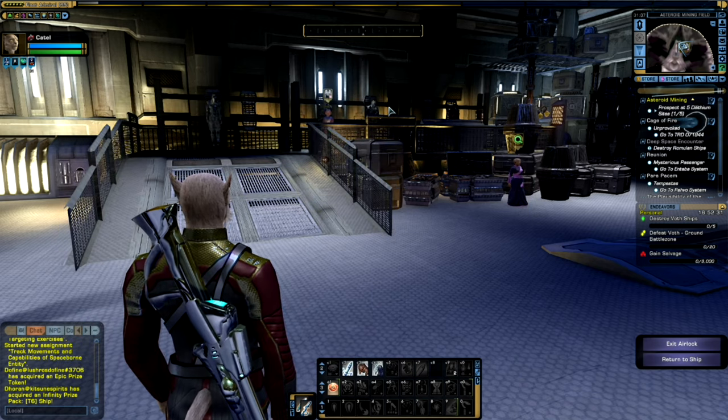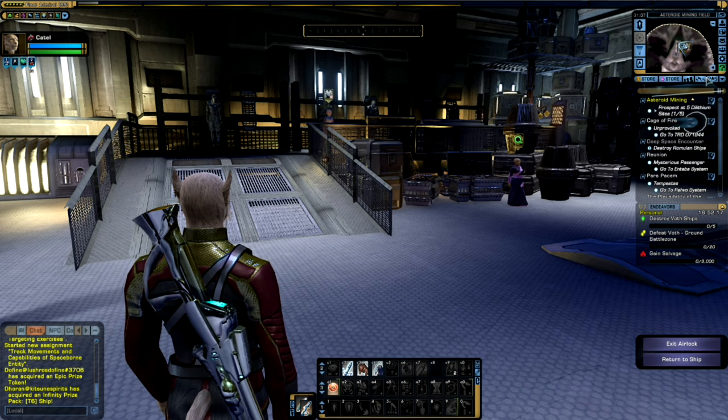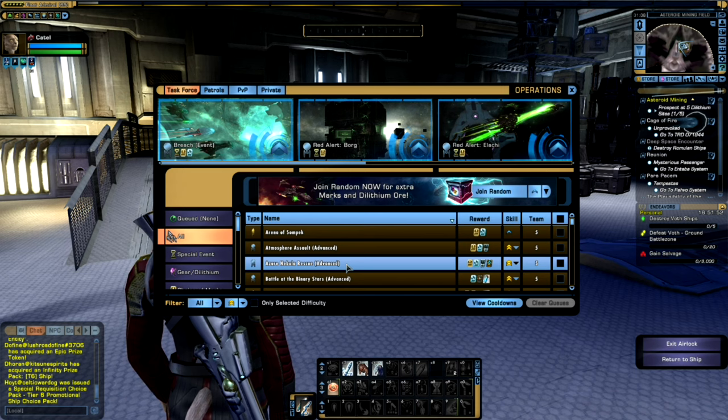In terms of gathering Dilithium, there are actually quite a few ways to gather it within the game. You can gather Dilithium through various missions such as PvE queues, like the Borg Red Alerts, the Arena of Sompak, or the Azure Nebula Rescue. When you complete the mission, as part of your reward, you will get a certain amount of Dilithium. This is a great way to gather both marks and Dilithium at the same time, and in combination with a few other options, it can add up rather quickly.